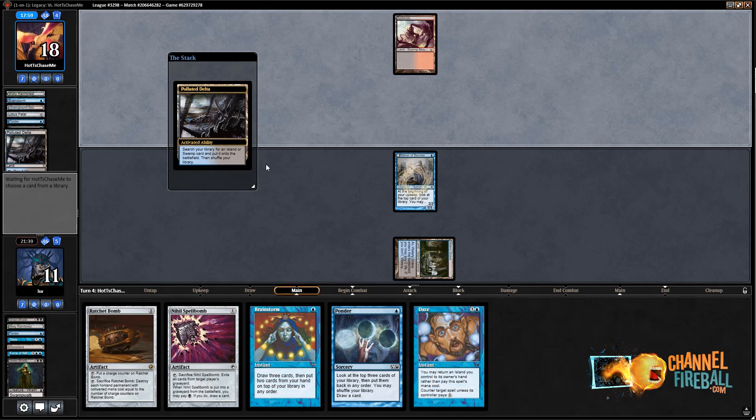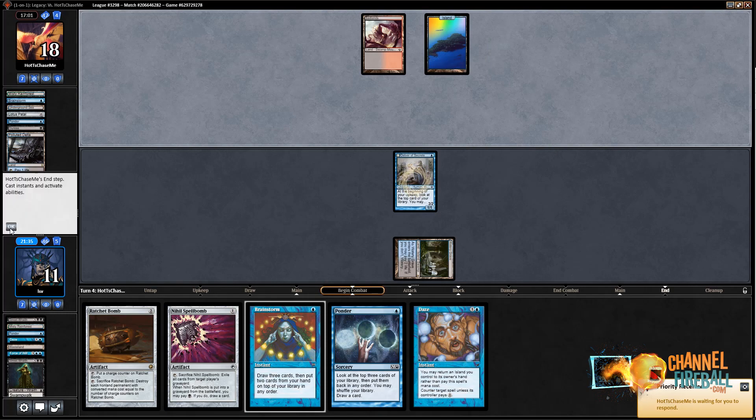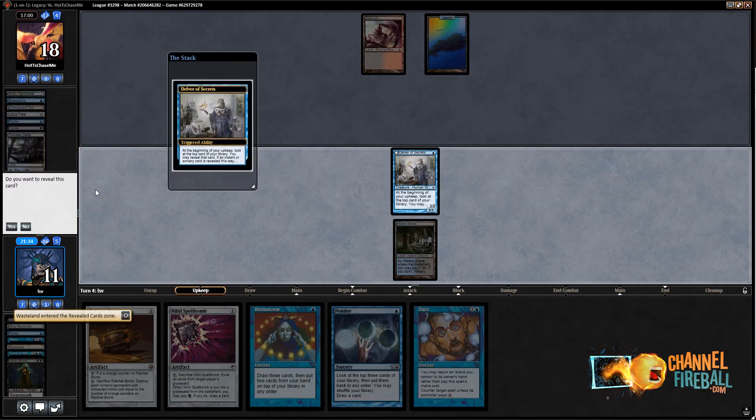So I'm going to have a turn without disruption and they'll see Ratchet Bomb and Ratchet Bomb in my hand — that gives them information about not going for Empty the Warrens or trying to go off fast. They did not shuffle. I'll play Delver because I drew Daze — if I hadn't drawn Daze I'd be looking to Ponder for another Force of Will or Daze. Given that I drew Daze, I can put a Delver out because I need to clock my opponent too. You give Storm too much time, they're just going to build up enough resources to go off through a counterspell. If they just cast a Burning Wish, I think I am supposed to Daze it. I like Wasteland on top.